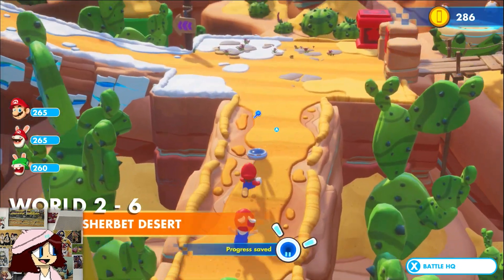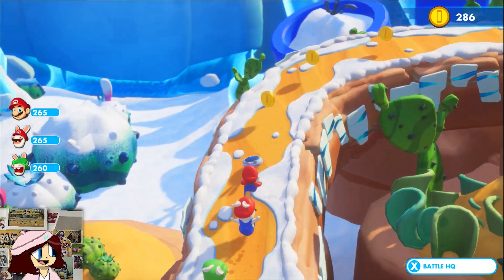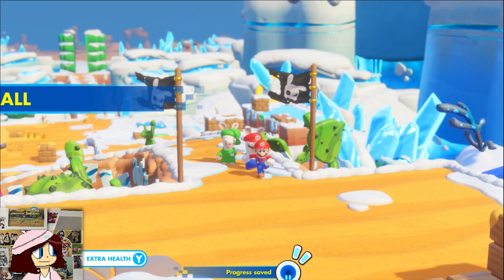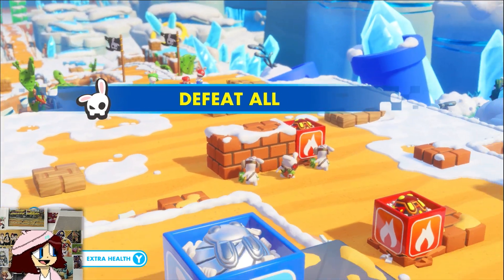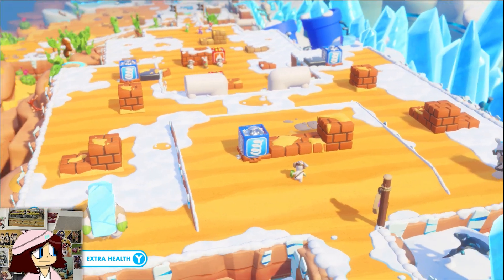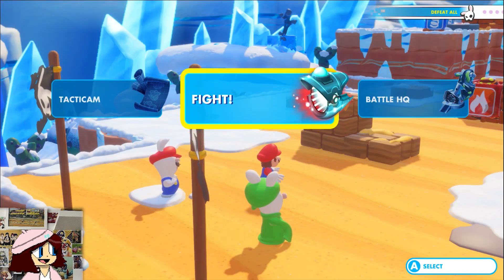Level 6! We can't go that way yet so we'll go this way. The objective is to defeat all enemies — this gives us a good chance to show off Rabbid Mario. Alright, six enemies, that's not so bad.